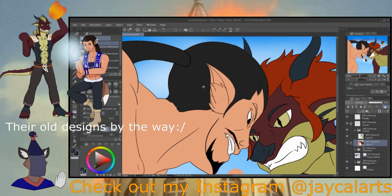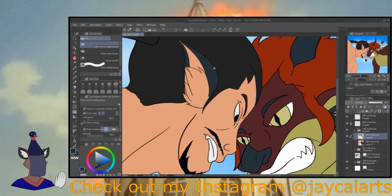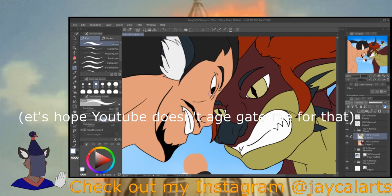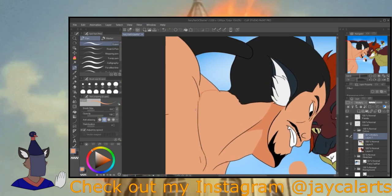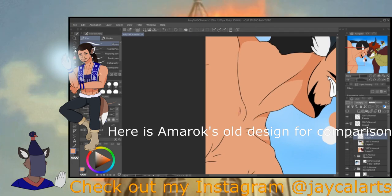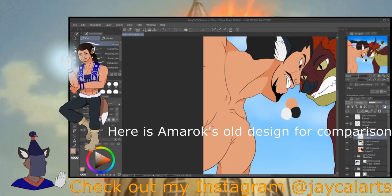Doing a second video on my Fairy Tail OCs also presented an opportunity to improve their designs. I made little changes to their designs that I wished I could have made in the old video — things I wanted to tweak to suit them better and make them look better. Most of it is facial feature stuff and hair color changes. Starting with Amarok, I changed his hair color from a dark brown in his original design to more of a jet black bluish type of color. His wolf ears have also been changed to a navy blue and white color scheme instead of a silver and brown one, and I think these color changes are better suited since he's the ice wizard.